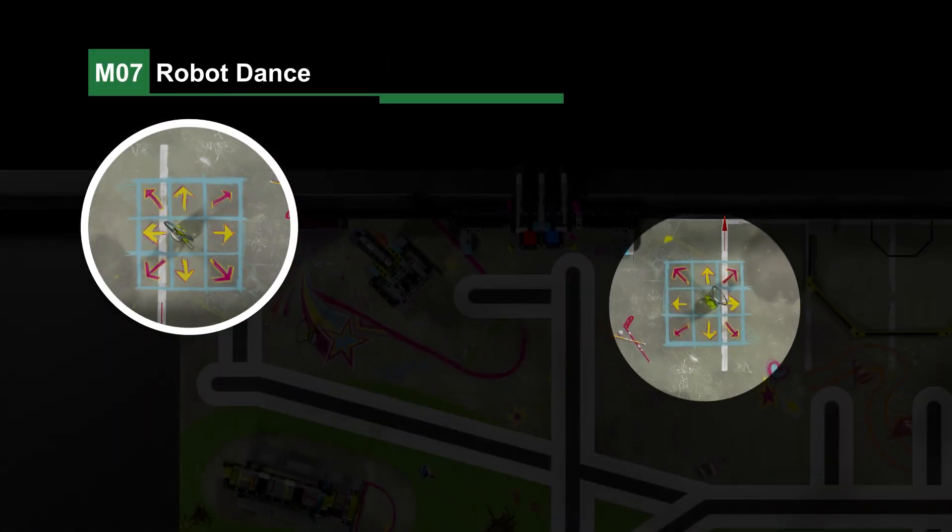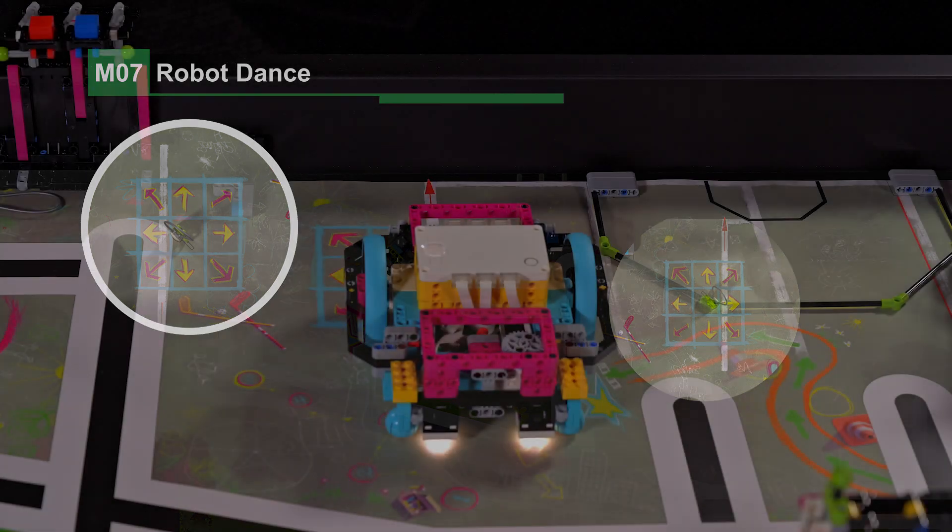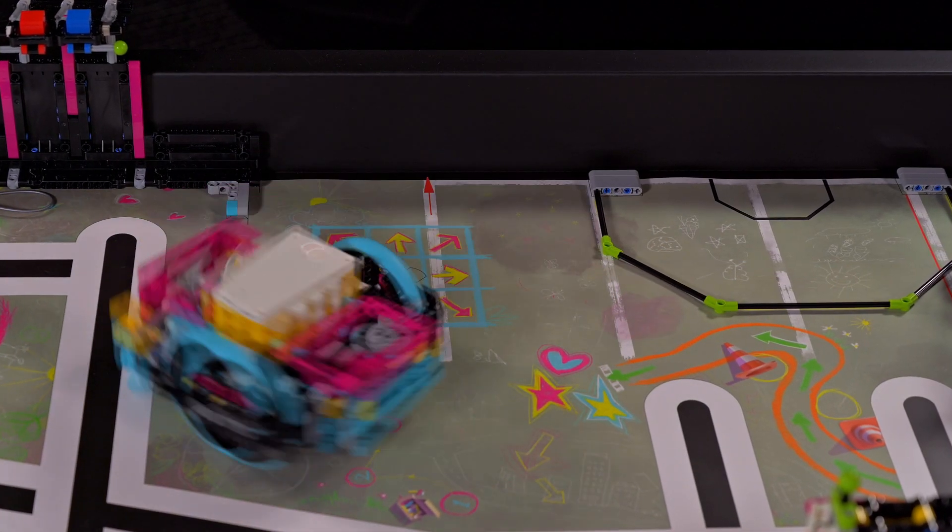Mission 7: Robot Dance. The robot must be dancing on the dance floor at the end of the match.